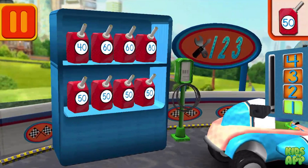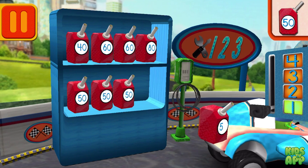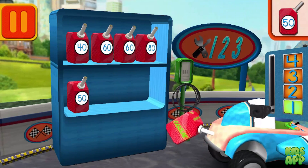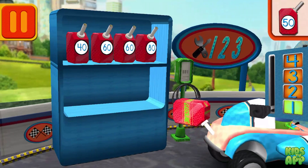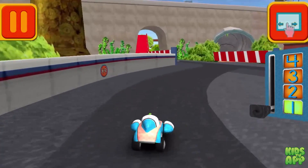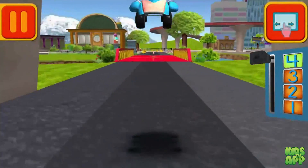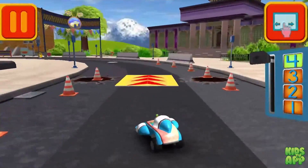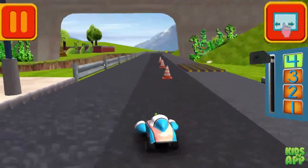We need gas cans with the number 50. Find the cans with the number 50 and drag them to your car. Back to the track. Remember, the more coins you collect, the more cool stuff we can unlock.